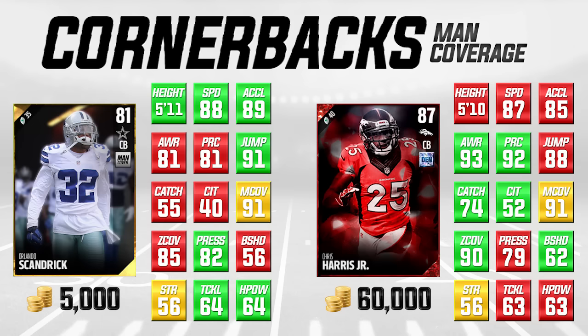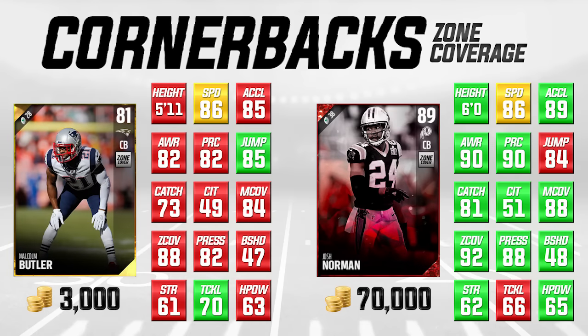The next one we're going to take a look at is a little bit different because we're looking at zone coverage cornerbacks. On the left side of your screen is Malcolm Butler, and we're going to be comparing him to Josh Norman — this is the 89 version of Josh Norman, not the 92 version you get from doing solo challenges. This one is actually pullable at 70,000 coins. I'm not going to act like Malcolm Butler is as good or better than Josh Norman — it's not. Josh Norman pretty much blows him out of the water in just about everything.